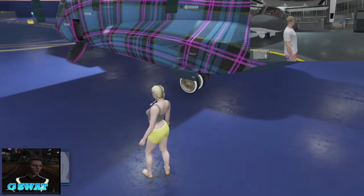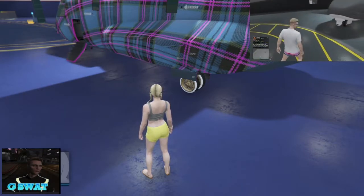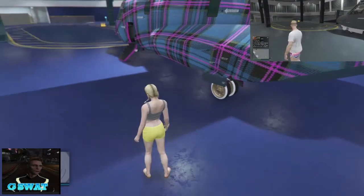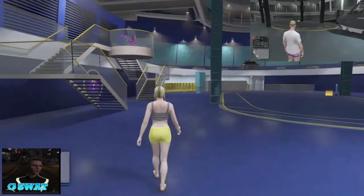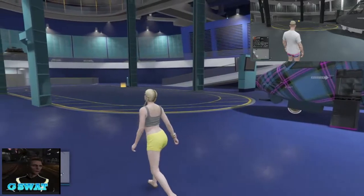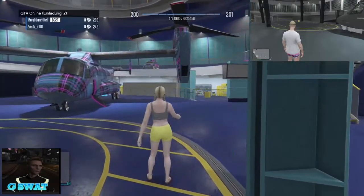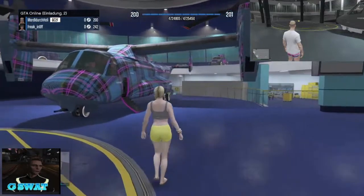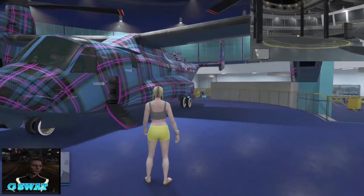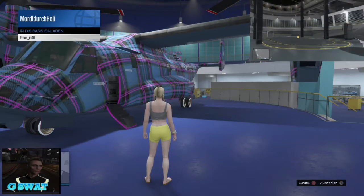Ihr seht, ich stehe hier in meiner Basis mit der ganz normalen schwarzen Avenger. Was ihr als erstes machen solltet: Wenn ihr zuvor schon lange gezockt habt, die PS4 im Ruhemodus war oder ausgelockt war, startet GTA komplett von vorne neu. Dann ist es wirklich safe, dass der Glitch zu 100% funktioniert. Ihr solltet außerdem in einer Sitzung nur für Spieler mit Einladung sein – nur dort wird es klappen.